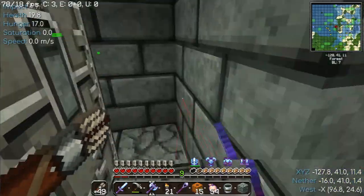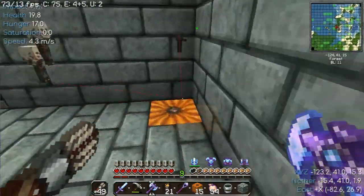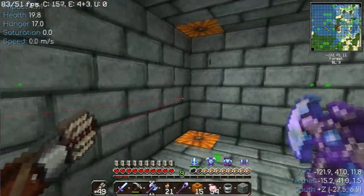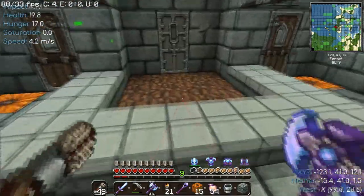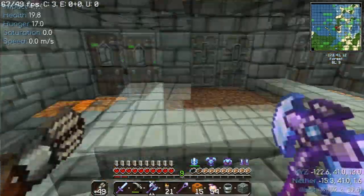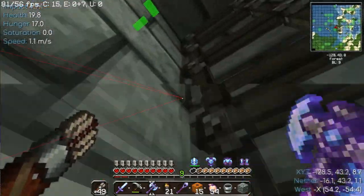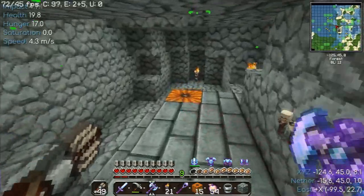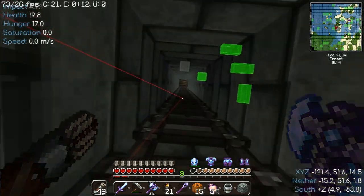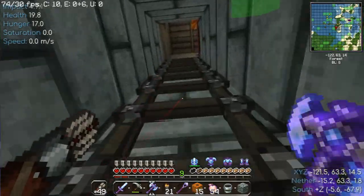That's how the zombie spawner iron farm works. Eventually this will be replaced with hoppers that'll feed into the storage system in the 17 by 17 perimeter. This deposits our loot — we didn't get too much of it, but we did get some.